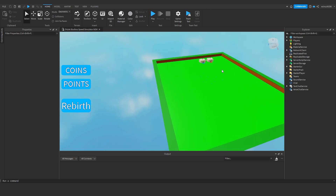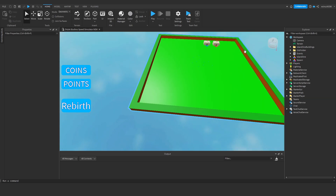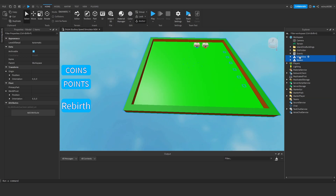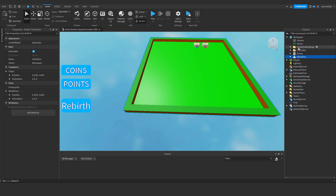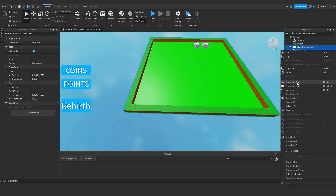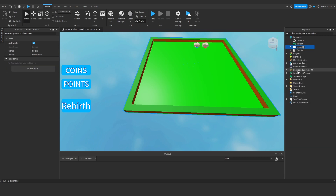First of all I'm going to open our workspace and grab everything in this island - that's the spawn and island 1. I'm going to put the spawn inside of island 1, so that's island 1 and island 1 buildings and orb folder. I'm going to right click these and group as a folder and rename this to island 1.